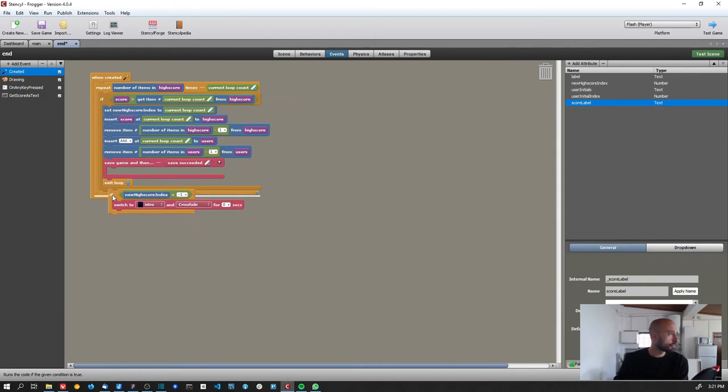'New high score index' has a default value of minus one. If I don't find any value — meaning the player's score isn't greater than any score on the list — the index keeps the value minus one. After the loop, if 'new high score index' equals minus one it means the player didn't make the top five, so I switch back to the intro scene.